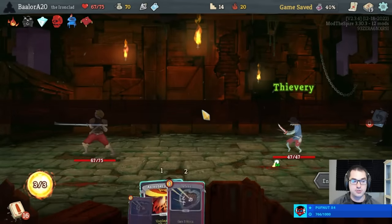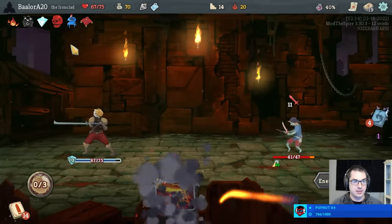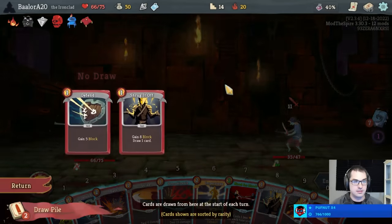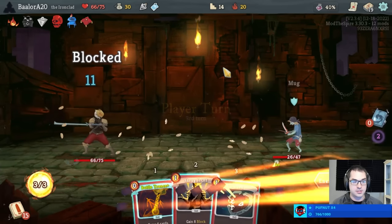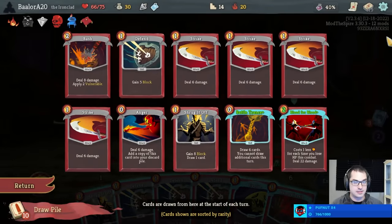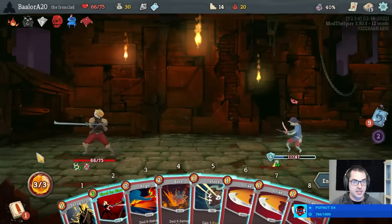I'm not sure what the other upgrade will be. I can play Ascender's Bane right now or I can just take one — I'm going to take one. I don't want to draw immediately; I want to draw for this turn. We can play Impervious and then Headbutt that Battle Trance Plus, meaning we get to look at eight cards on this turn as well. It's really strong to be able to recur those cards. And then we can Headbutt the Battle Trance a third time, or just play Hemokinesis.